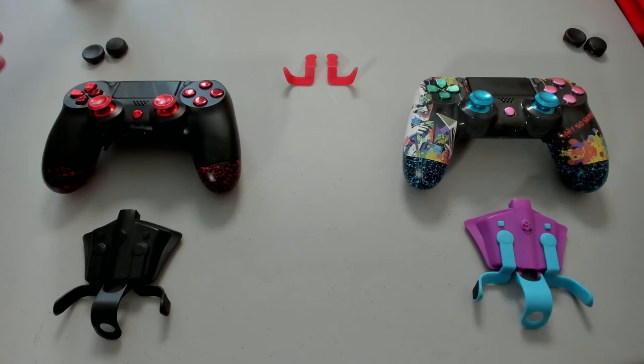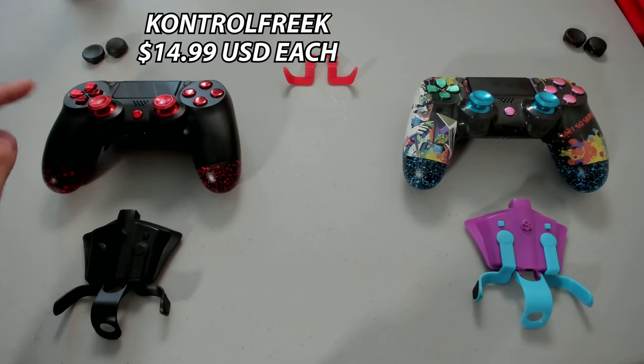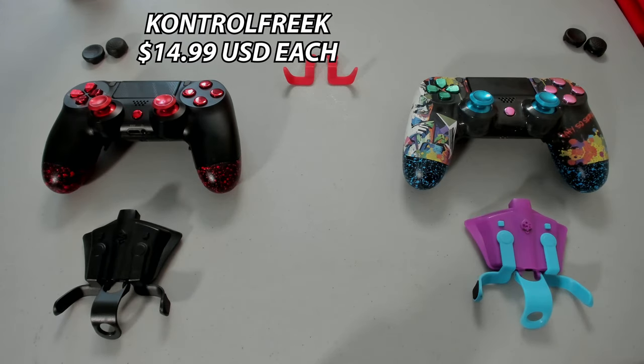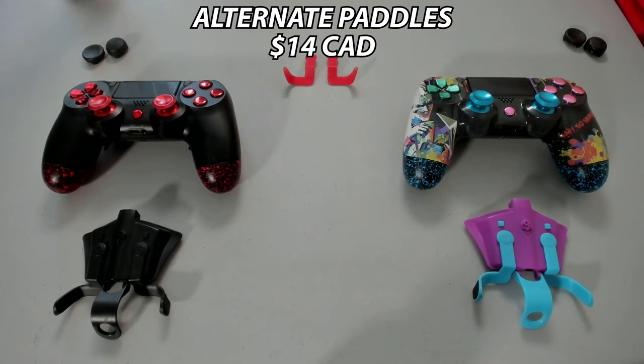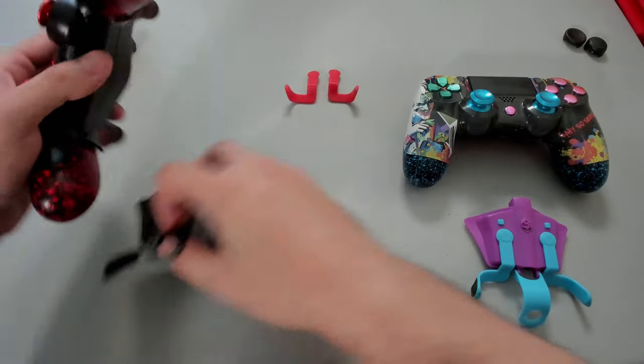Working our way up, of course we have the Control Freaks — I can't game without them. On the left thumbstick I use the Control Freak Alpha, and on the right thumbstick I use the Control Freak CQCX. Then top center we have the Strike Pack Ultimate Paddles — these are currently my go-to paddles. Let's start assembling on the competition setup.